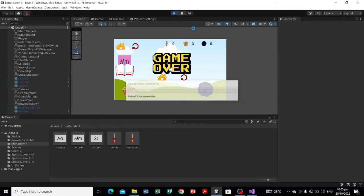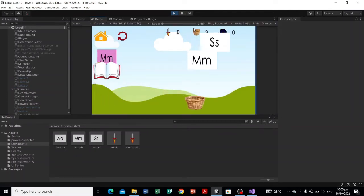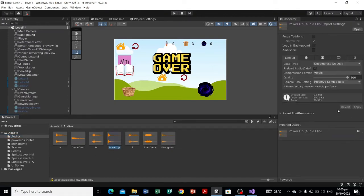Let's see. Let's catch the correct letter, catch the missile, and launch — boom, boom! There you have it, and that is the power-up for our game. It seems we're still missing something, and that something is audio.